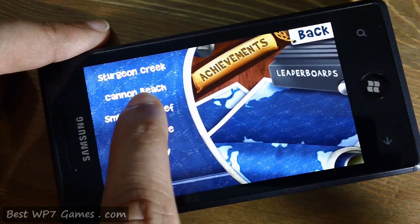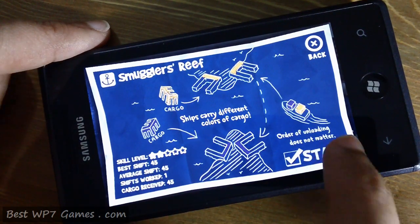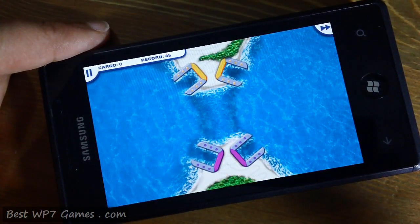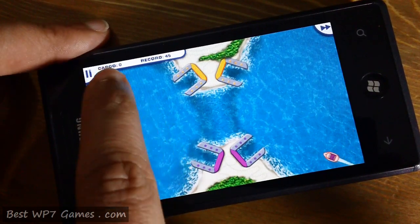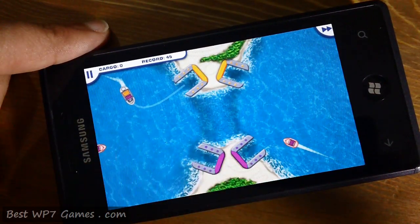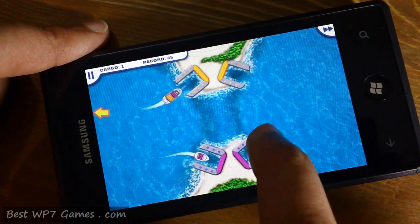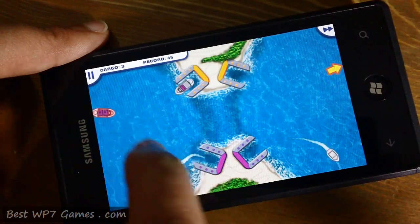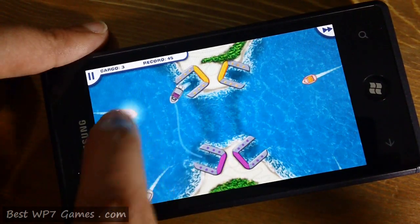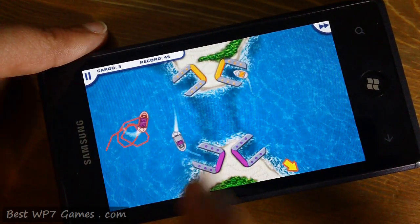Now we have Smugglers Reef. In here you'll see the same ship having two different colored cargo, so you'll have to take it to both of the colored ports. It doesn't matter which order you take them in — you can take the ship to the yellow one first, and then take it to the next one.